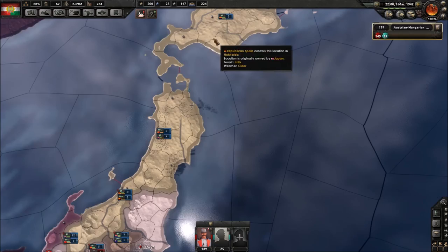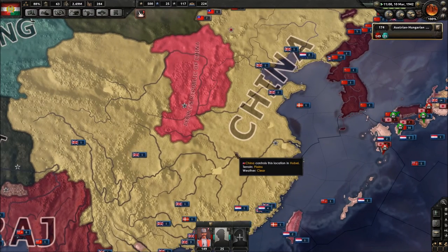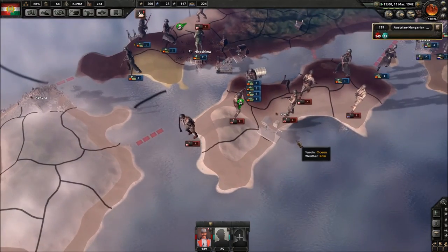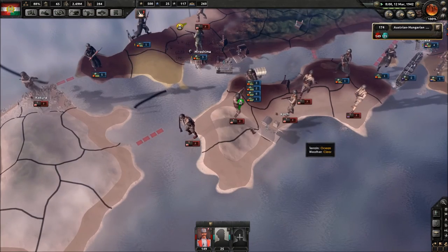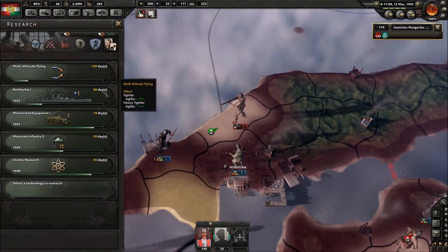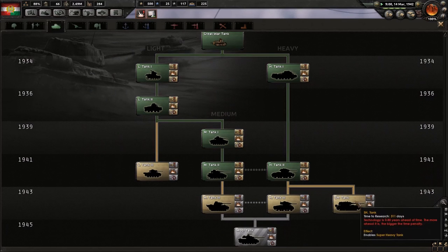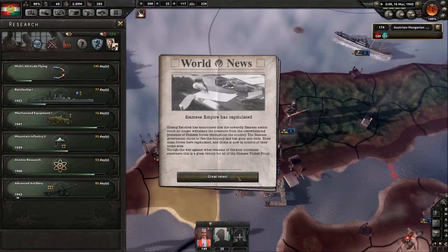Secret weapons — we're gonna get jets. That's our main goal right now, to get some jets, put some jet fighters in the sky and drop some Japanese zeros. Heavy tank — nice. I could get super heavy tanks eventually but I think I'm just going to go for modern tanks. Let's get advanced artillery to finish that out.